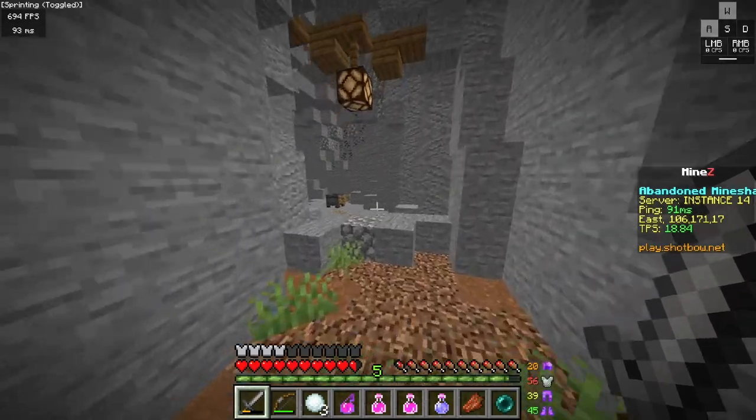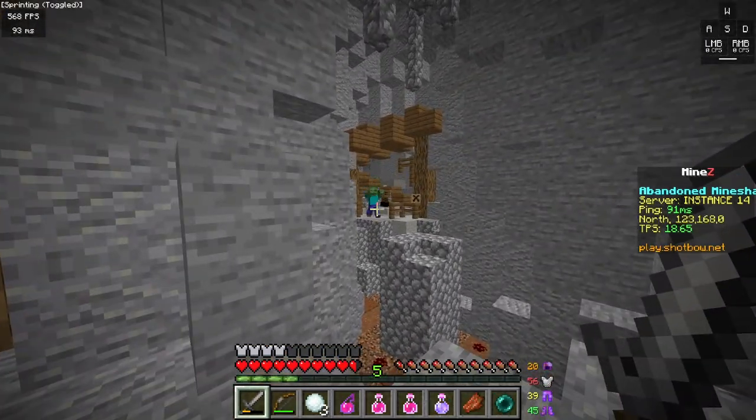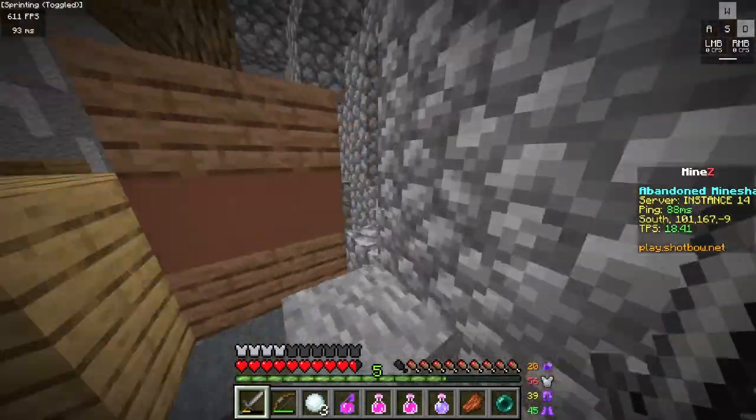So in here, we're going to continue down this pathway. This route right here is optional. There isn't really anything down there except some extra loot and some zombies, so we're just going to ignore them for now.